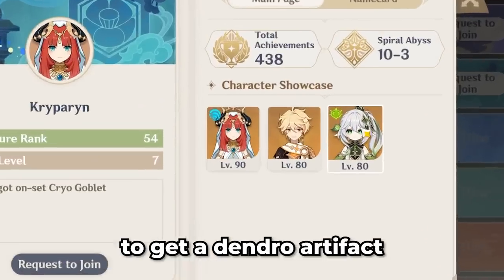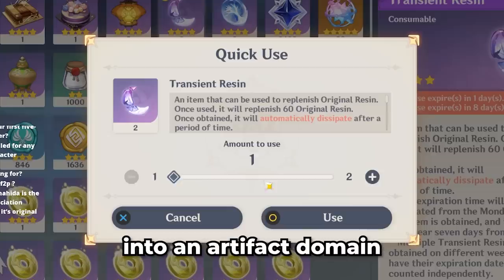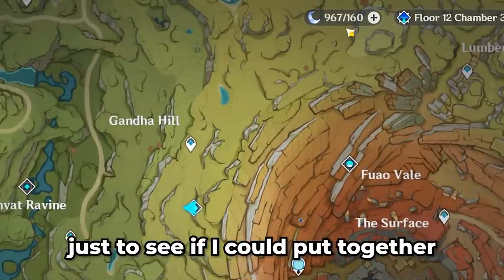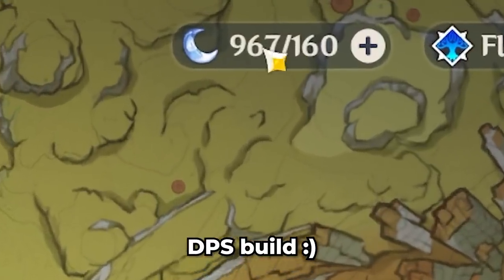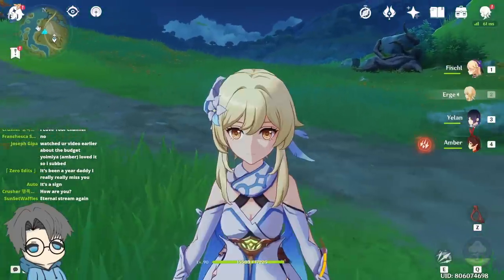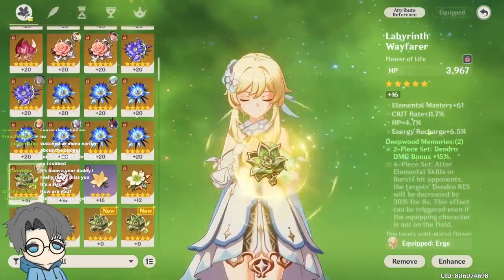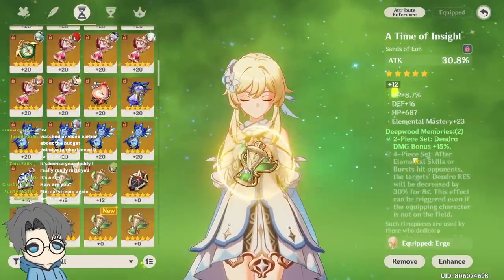Because I wanted to get a Dendro artifact like this, I decided to dump all of my resin into an artifact domain just to see if I could put together a quick Dendro MC DPS build. I thought I was gonna build my Dendro MC, but then I realized I didn't have any Dendro artifacts. I plan to put on a 4-piece Deep Wood Memories.